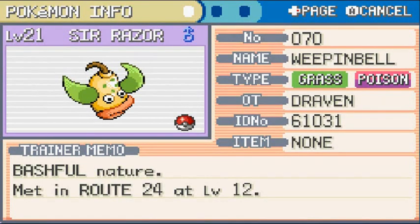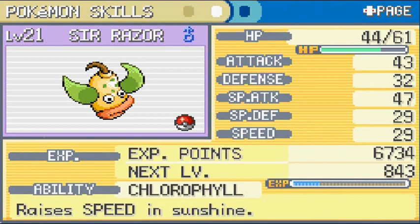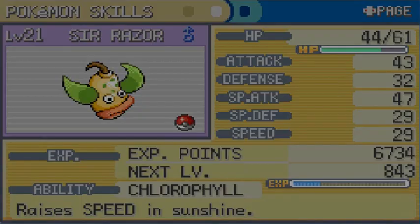Let's look at our new Pokémon — Sir Razor is now Weepinbell, a Grass and Poison-type Pokémon with a Bashful nature. It grew quite a bit — I've only had it for like two episodes. Its physical attacks are good, special attacks very good. The downside is special defense and speed, but it has the Chlorophyll ability which raises speed in sunshine — that will come in handy.